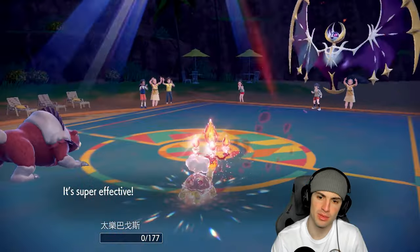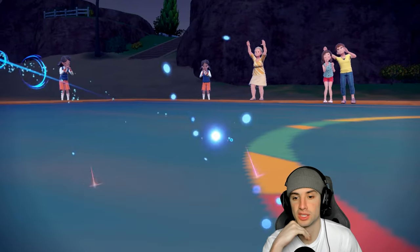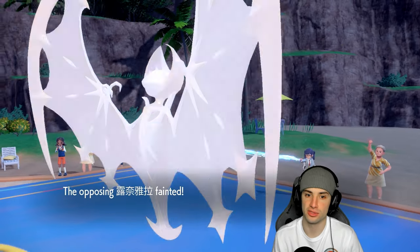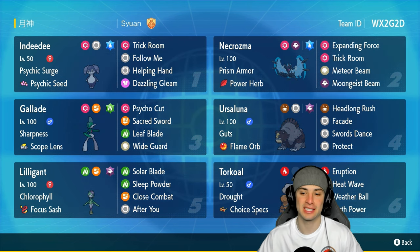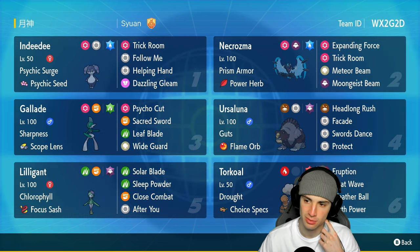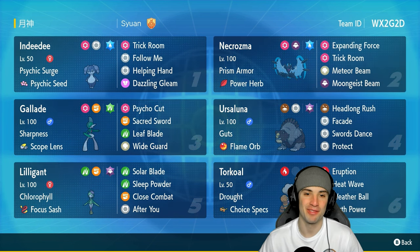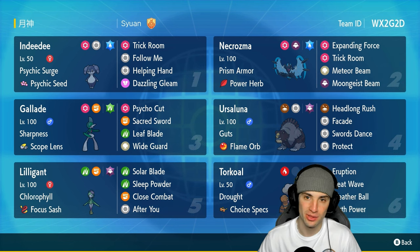Headlong Rush should KO, maybe without Guts it won't — super close, we might lose this. Big-time STAB but Guts makes the Pokemon ten times better. Can't KO — okay! Match came way closer than I thought. Lunala packing a punch. Quick video today — dominated all three matches! We had a day with Dawn Wings Necrozma rocking the Power Herb, dropping Meteor Beams and Moongeist Beams. Third match we rocked Torkoal and Lilligant with After You Eruption spam. Smash the like button and subscribe — catch you on the next one, peace out!